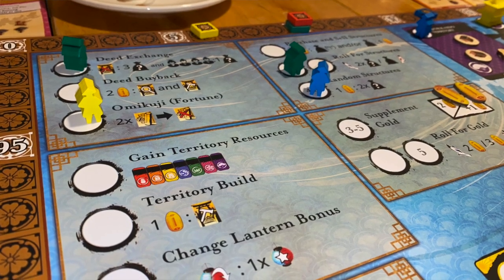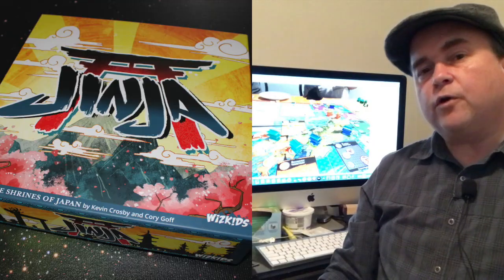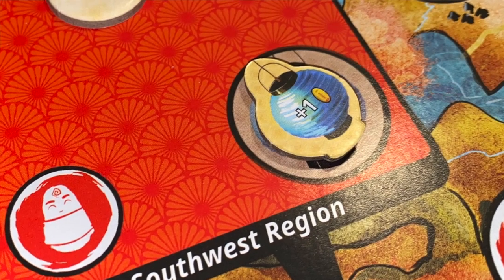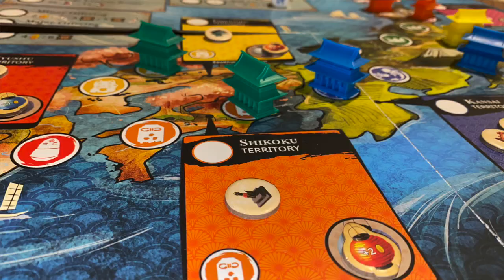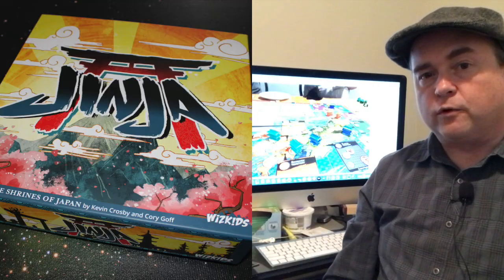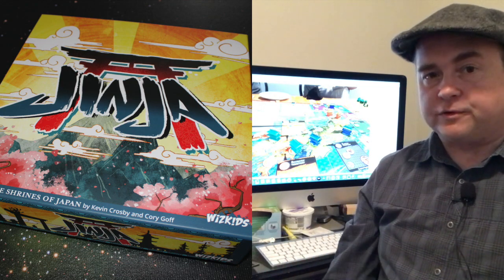You can go to the territory build space, where for one gold you can build in any territory even if it's already occupied. You can go to the change lantern bonus space — around the board you've got various lanterns in different spaces on blue. You can flip two of them to their red side and pick an advantage from one of those that you want to gain. It can be honor, it can be gold, it can be drawing another resource from the bag.